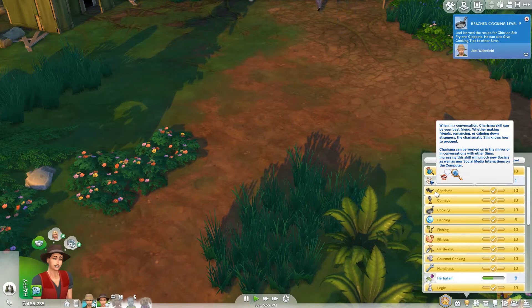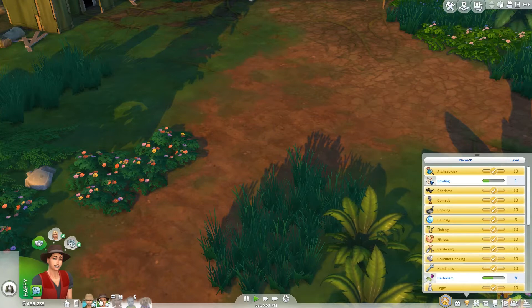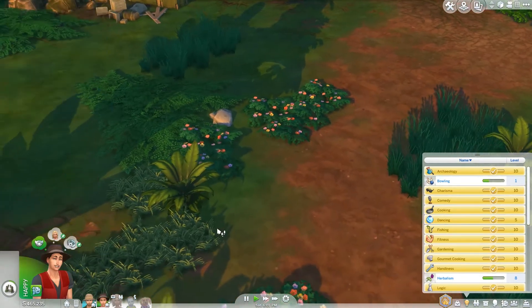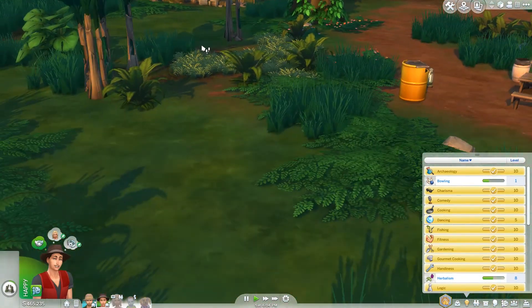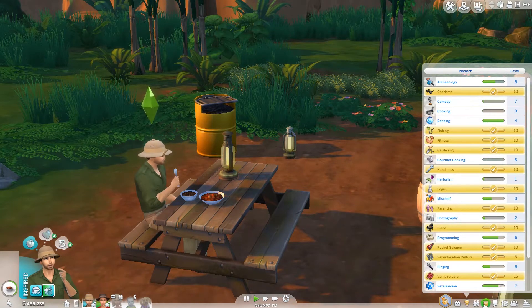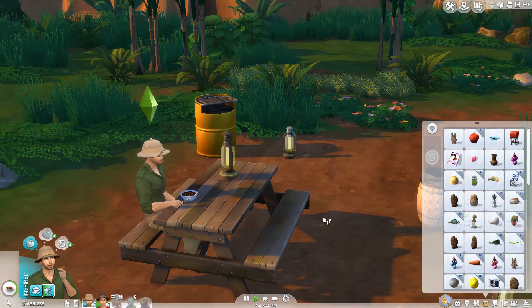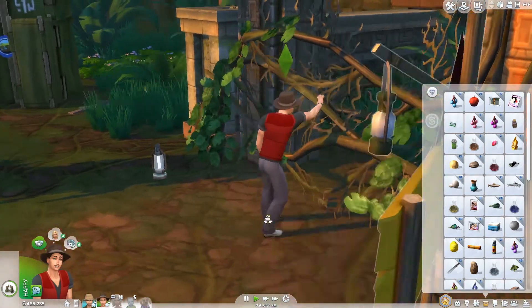He hasn't maxed his cooking skill — Joel. I think Mason does most of the cooking. He has maxed his cooking and his gourmet cooking. I've played him since he was a toddler, and he did get the top-notch toddler trait. So I'm going to take that and stick it in his inventory, though it's not going to be good for very long because they expire. You can't put them in the coolers, unfortunately. So he will eat that, and let's check on Mason and how he is doing.